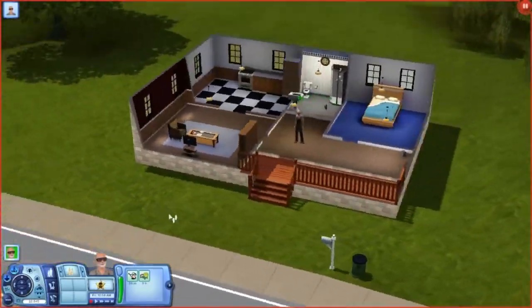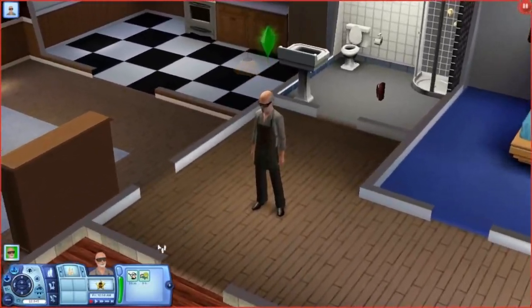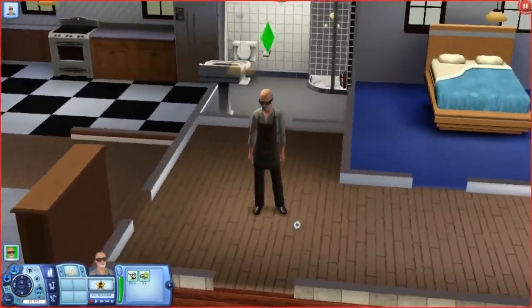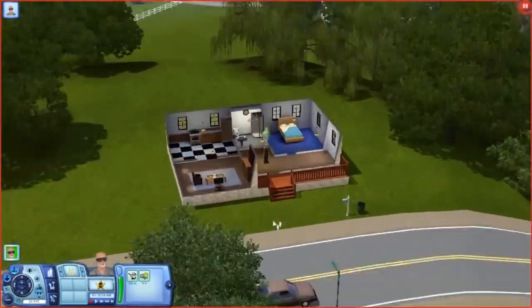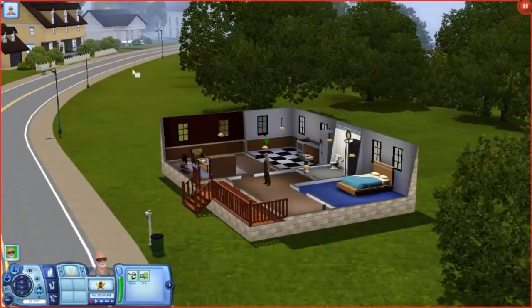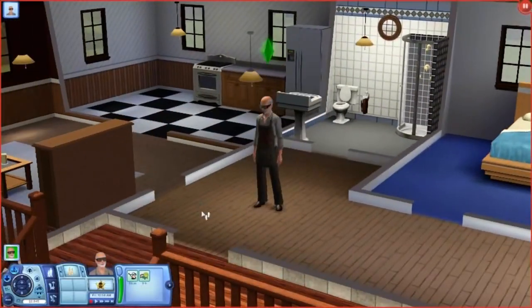I learned that the robbers that robbed me weren't actually living anywhere — they're just NPCs and they don't have a house, so I moved them into places. I moved Jeremy Tisdale into this house over here, and I don't know where the other one is, but I'll see it in the map.